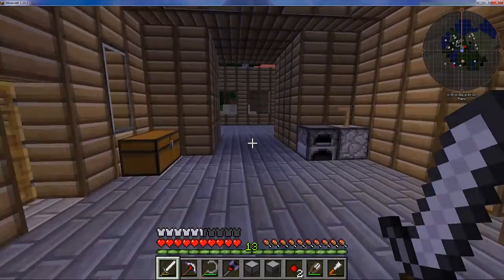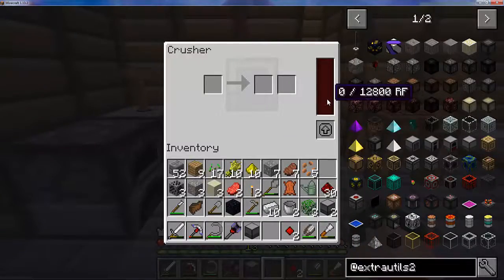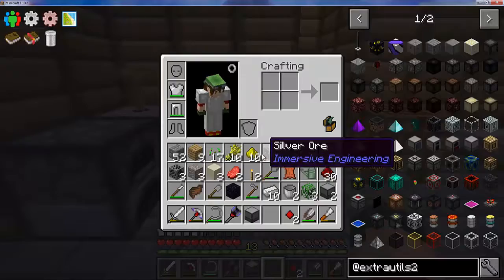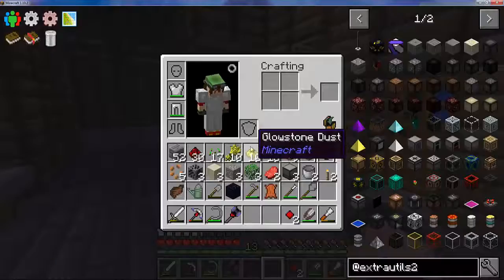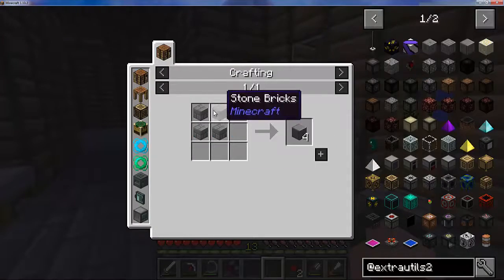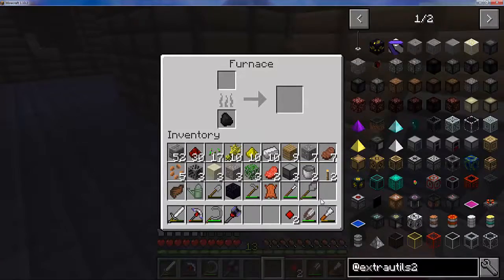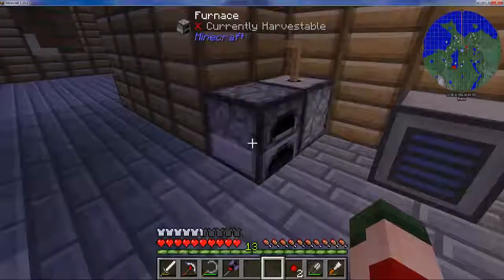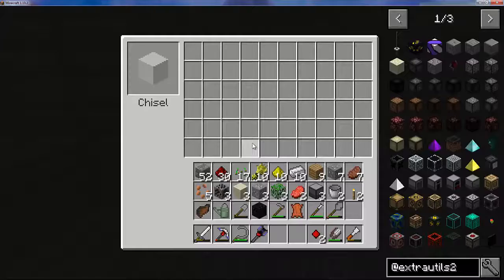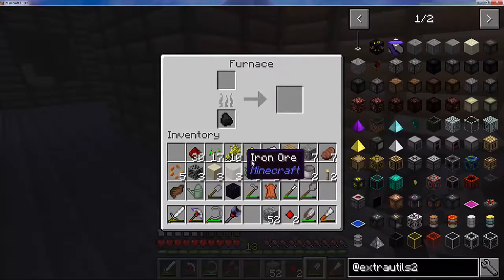It's going to get dark soon. For now the crusher can go here — it needs RF and also grid power. To make grid power there are multiple ways, but the quickest is solar panels, which are polished stone — just four stone. I've got some cobblestone here and I can convert that back.